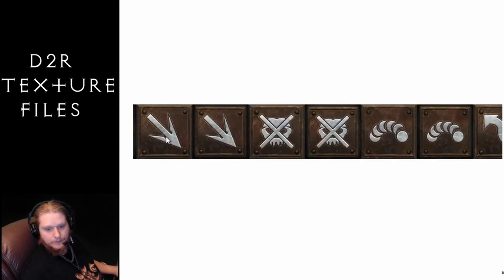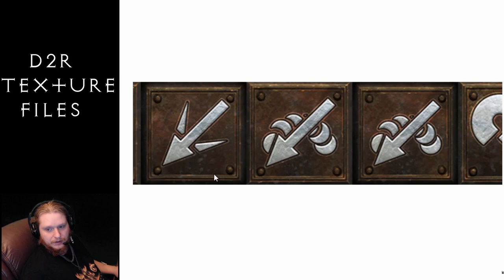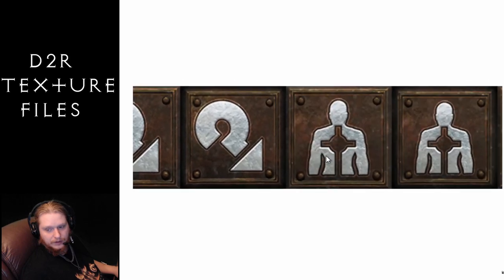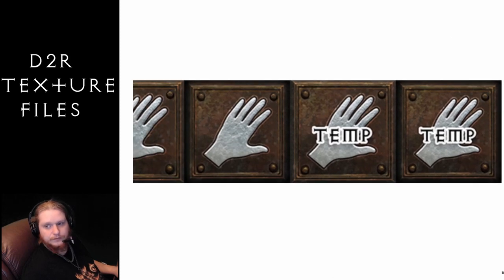Last on this list it says submenu — so there's like your regular attack, your throw, the various things you can do like identify scrolls and town portals. I think that's pretty much it — that's all I've got. It's just a bunch of texture files and it was fun to look at, I'm not going to lie. I kind of had fun looking at a lot of those unique items. But there's stuff missing, there's a lot missing, so they're not done. It is what it is.